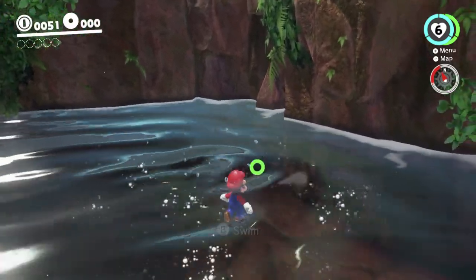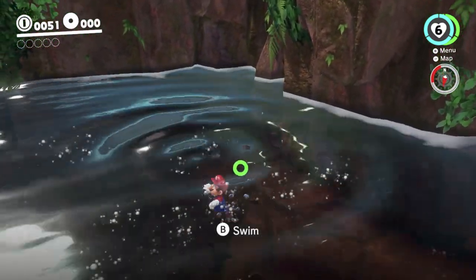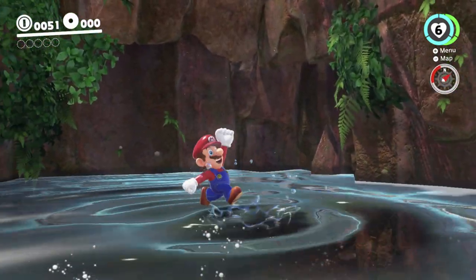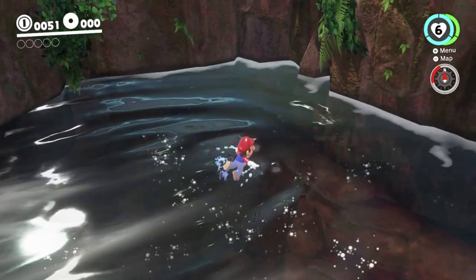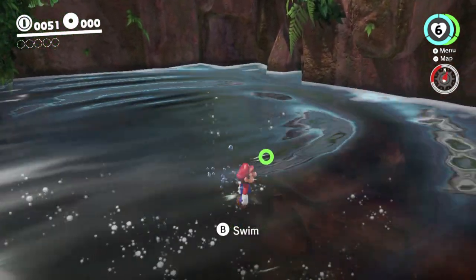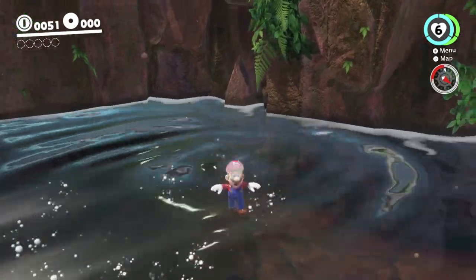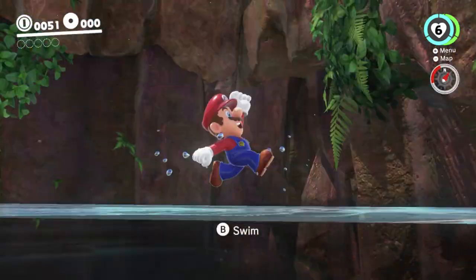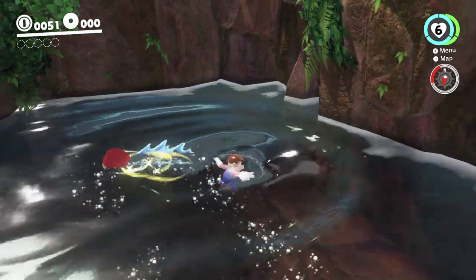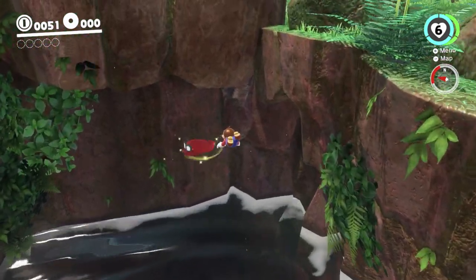There is one you can do, however, and that is a Cap Return jump, which is kind of an obscure case in normal play. You don't often do this in a regular run when you're trying to do strats. For speedruns you may have to do it a lot. Basically when you throw Cappy and she comes back, if you jump immediately, you get extra height. And that works in water.